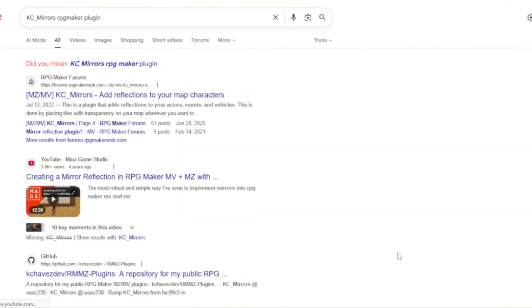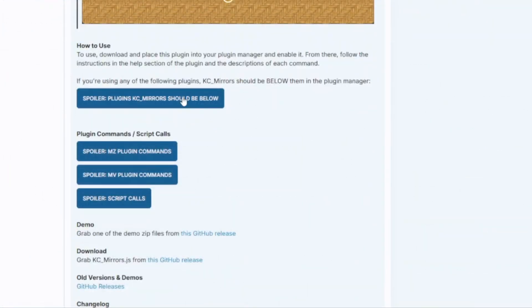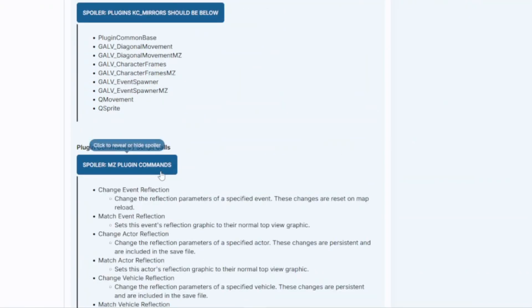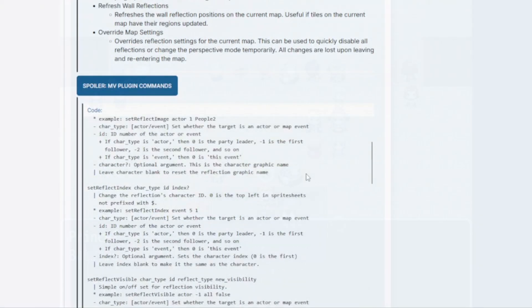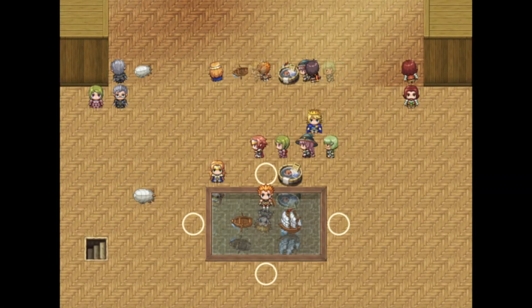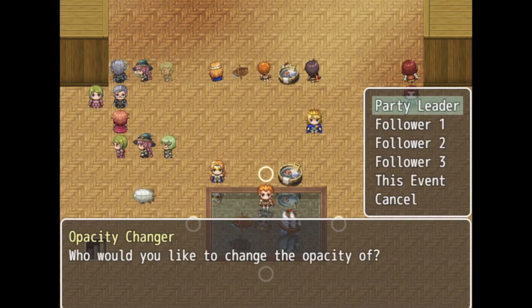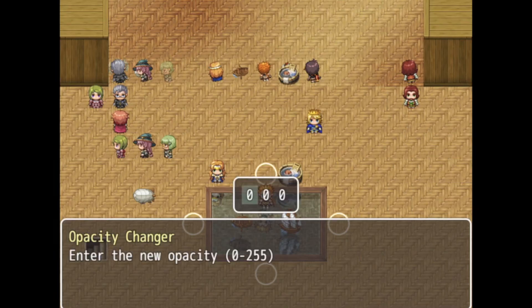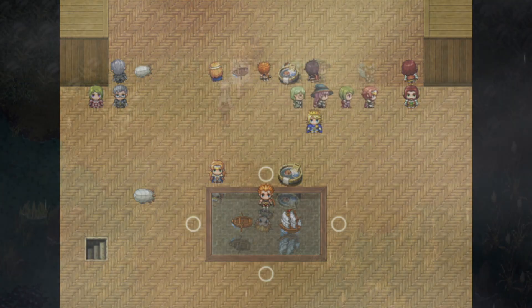And that is the KC Mirrors plugin for MV. If you're going to be using this plugin, put it below any of the Galv Movement plugins or character frames plugins, or the Q plugins if you're using those. This plugin is so awesome because you can set up reflections for actors, events, or vehicles, as well as setting up the reflection's Z value, which helps with things like parallax mapping. You can even change the opacity of the reflection, or change which graphic you want to use for each individual actor or event's reflection. It's so cool! There's a demo file you can download to play with and see how it works.